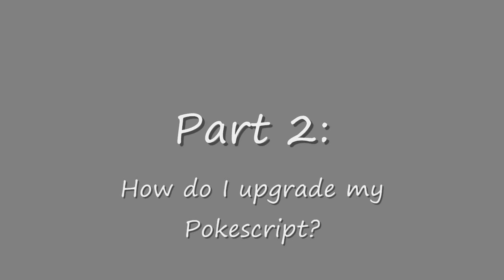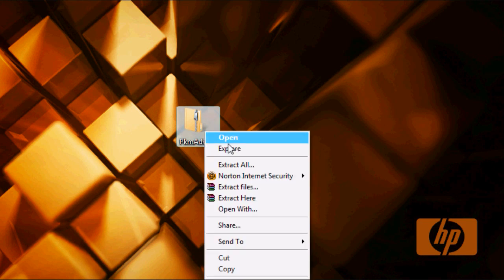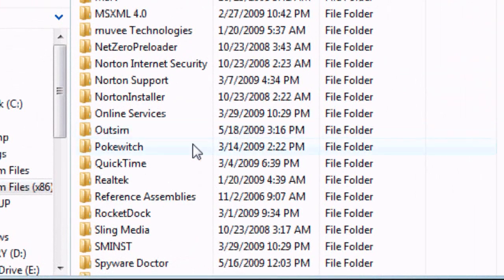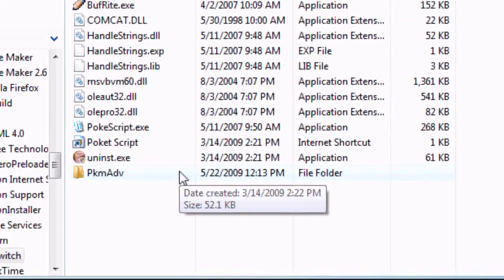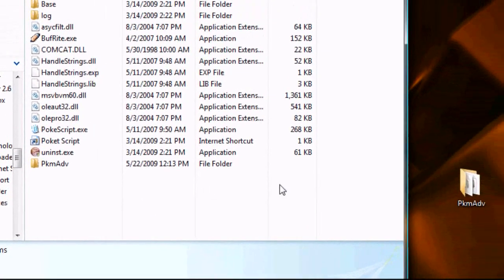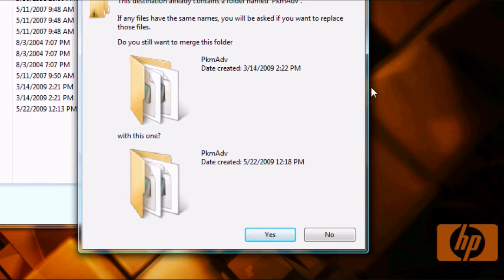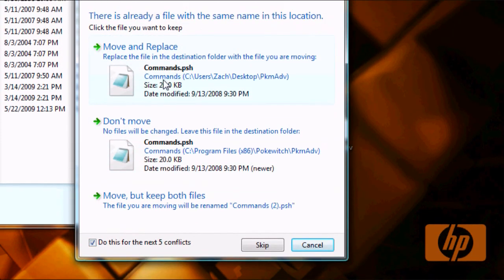Part 2: How do I upgrade my Poki Script? First, download the file, then extract it. Next, go to My Computer where you should see your folder Pokewitch. Double-click to open it. Inside, you should see another folder called Pokemon Advanced — this is the old database for Poki Script. Click on your new folder and drag it into Pokewitch. It'll ask if you want to overwrite files — do it. Overwrite all the files. Once done, you've successfully upgraded your Poki Script.